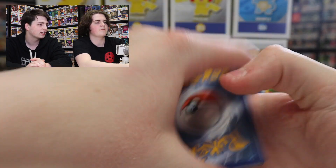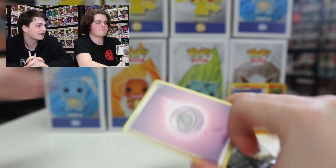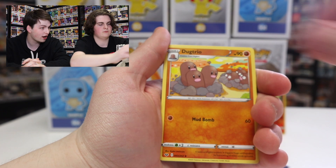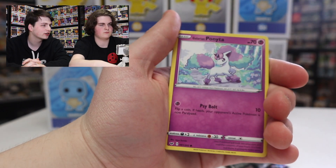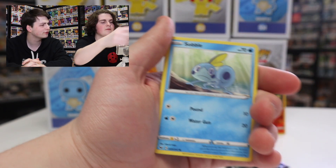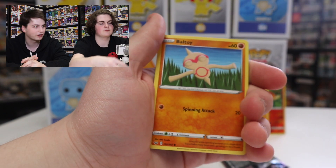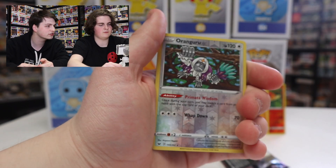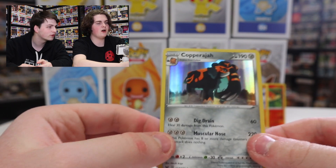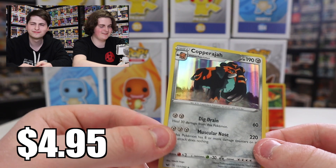There's the code card right there, guys, if you want to use it. Another four from the back here. Let's see what we got — Grass Energy, Psychic. Going through it: Dubwool, Dugtrio, it's a classic. Switch — Trainer. Ponyta. Minccino, I think it is. Sobble. Blipbug, sorry I missed the L there. Baltoy. Ooh, the Reverse Holo — Orangaroo, not bad. And ooh nice, a Holo — Copperajah. It's an interesting name.